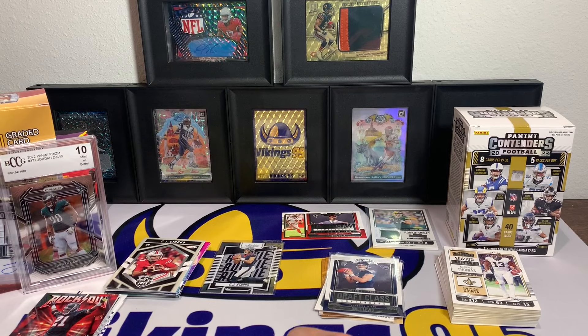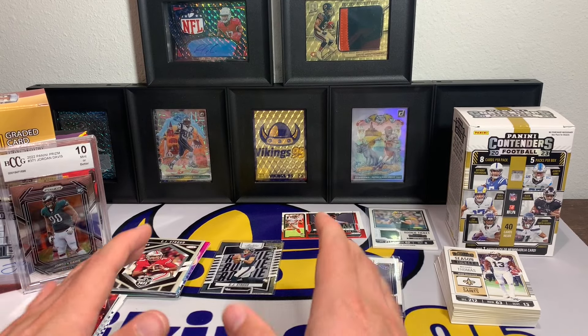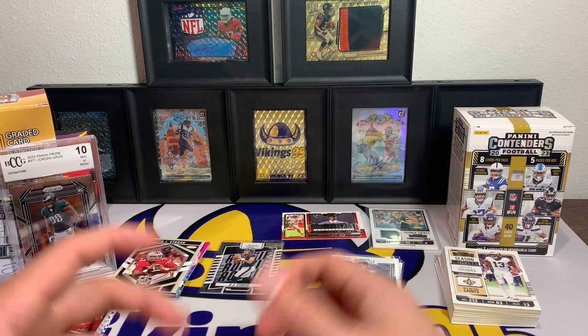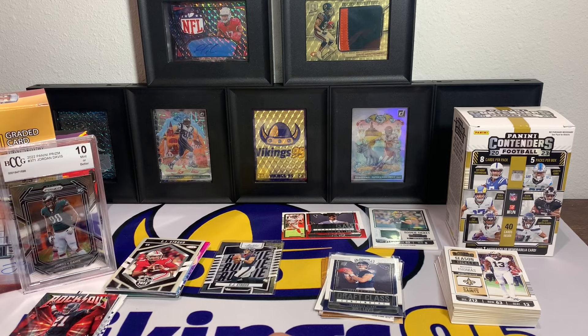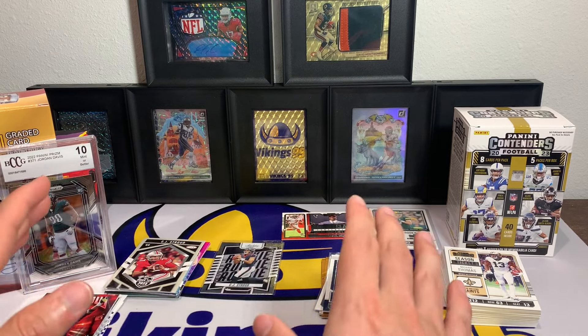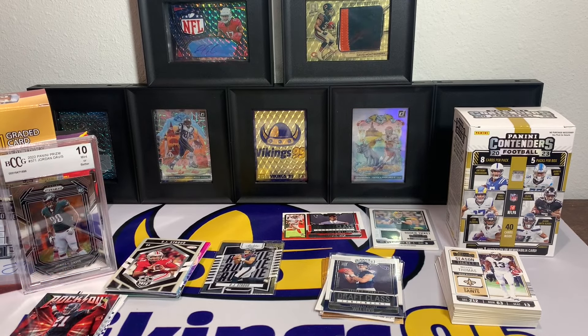So not by any means the best blaster box, but probably better than that Gems of the Game one. Nothing crazy, but hopefully next week we're gonna have a bunch of new items. We've got the mega box, an Optic Basketball retail box, an eBay football mystery hot pack, the Caitlin Clark box, Contenders Basketball — there's just a bunch of stuff coming in. So we will see it next week, and I hope everyone has an incredible upcoming weekend. Thank you all so much for watching — I'll see you later.